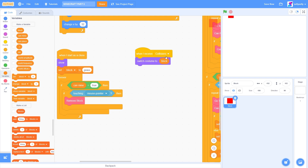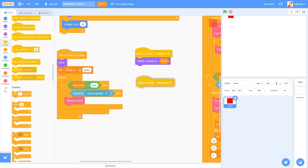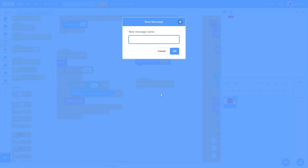So if we are a clone, that should switch costume to grass. Now, let's drag out another when I receive message 1 and I'll make a new message called hitbox.